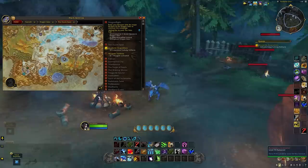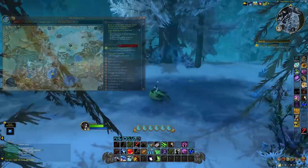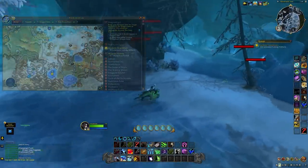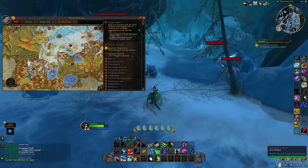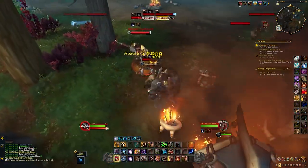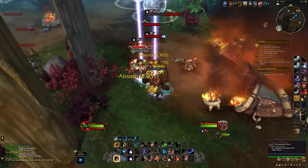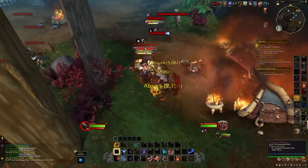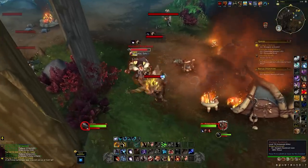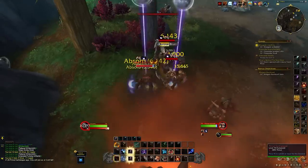There is also Shiverweb Veil where these can drop, but I wouldn't recommend this area — it's full of spiders that don't drop the items, and the actual primalist mobs you need are quite spread out, so it's very inefficient. The absolute fastest way to get this rep to max would be to get a group and farm mobs in Imbu or Vakthros. This probably will work in a raid setting since it's not a quest, so just check that, and if you can't do it in a raid, get a group of five people and farm the elites and the rares.